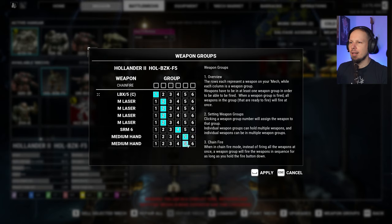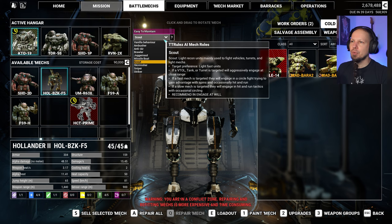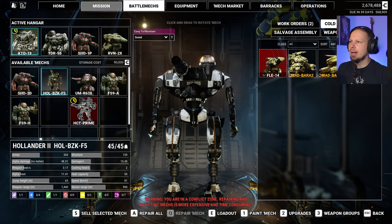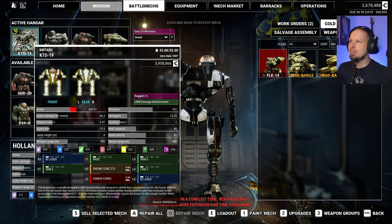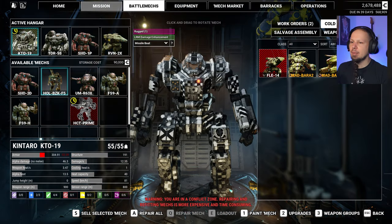Kind of okay. You know what, I'm not gonna take hand-to-hand combat because it might mean these guys are going in trying to go for hand-to-hand combat. We're gonna change the role to scout. Kentaro wants to be missile boat — very important. Keep your distance, buddy. And now we're ready to go.